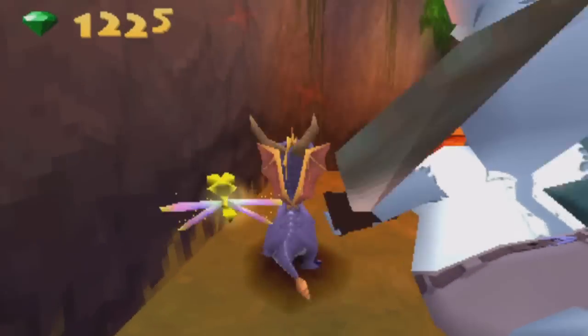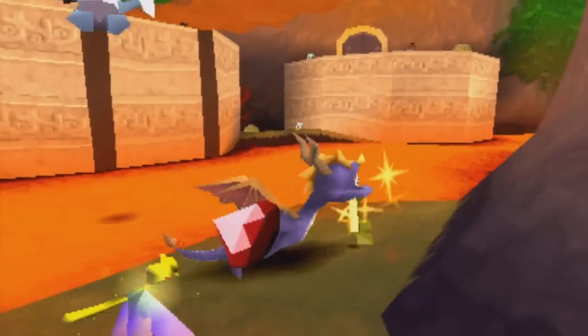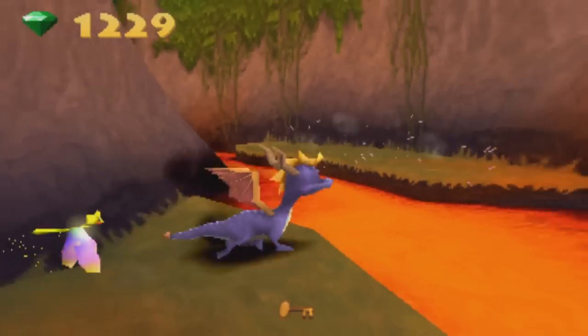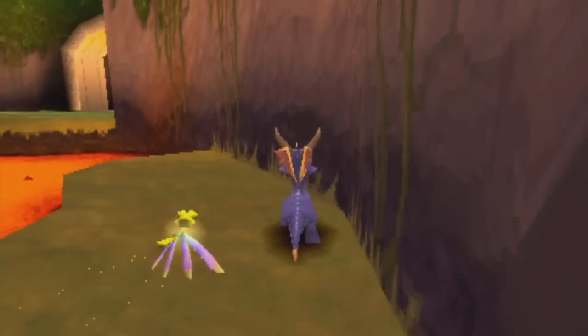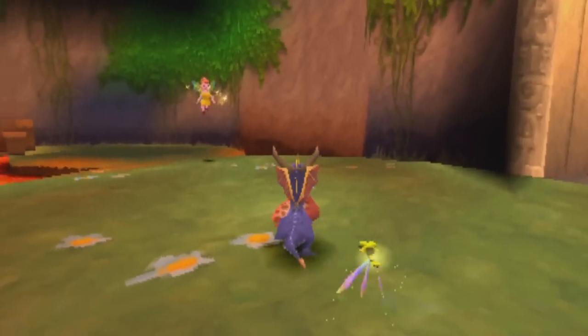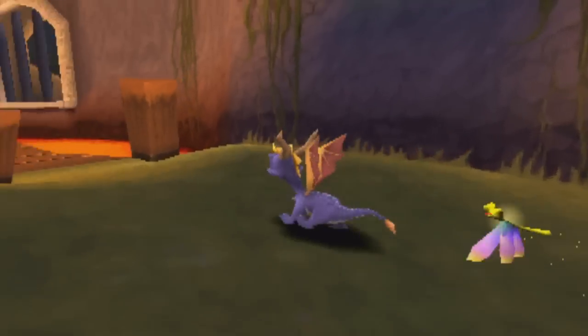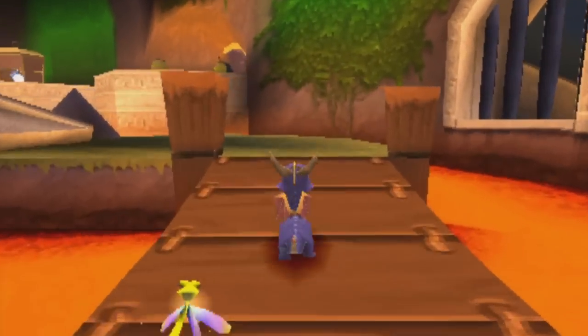Oh shoot, I pushed the wrong button. It kind of scared me a little bit. Burn that flower. Do you think it's interesting that some of the stuff in the original Spyro game they skipped for Ripto's Rage but it's back in this game?